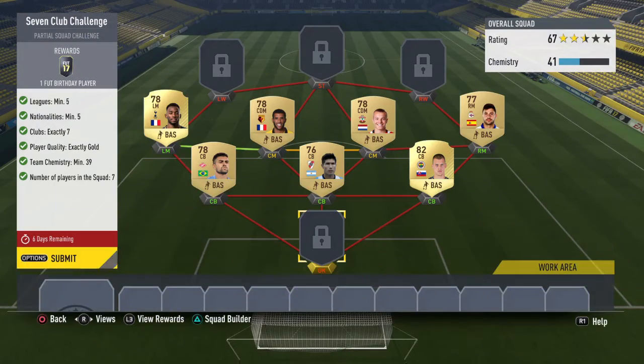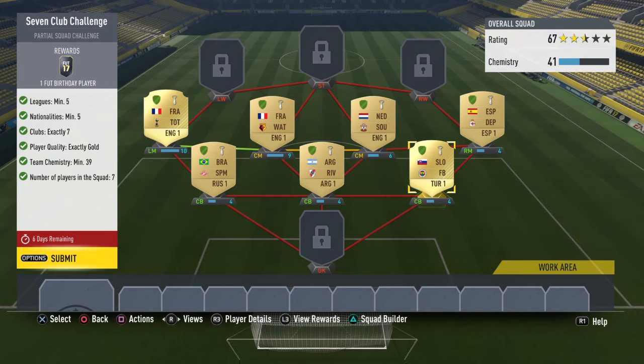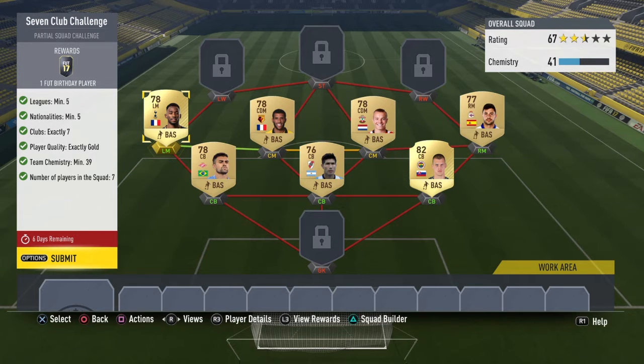We get a free Fut Birthday player. What I've done is put any centre backs in my club, put a random right mid, and I managed to have three across here to link because you need the 39 chemistry. You're going to need loyalty — all of these have loyalty. For that centre mid, you just need a centre mid or something that will get a link to someone else, but you need a strong link — like these two French players from the Prem — to get a good link, a strong green link in there somewhere.